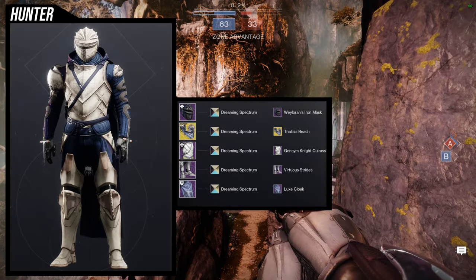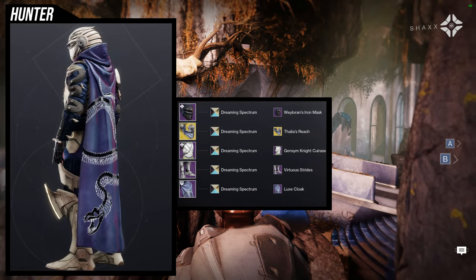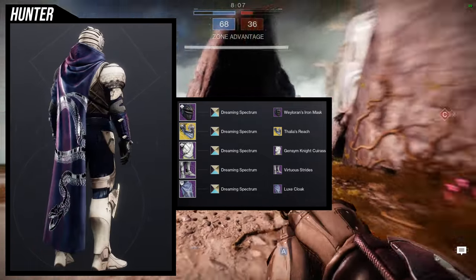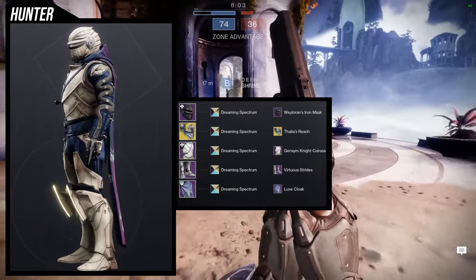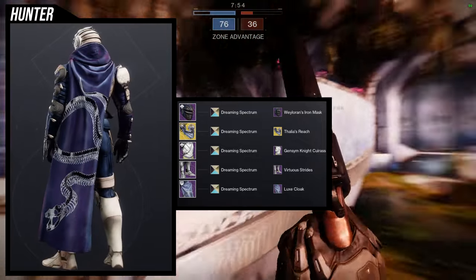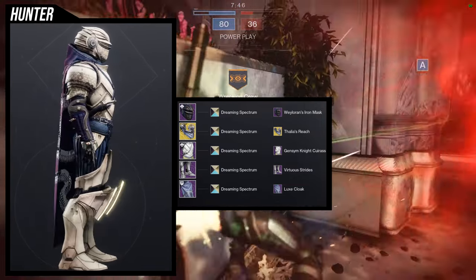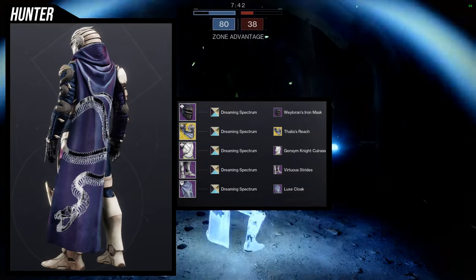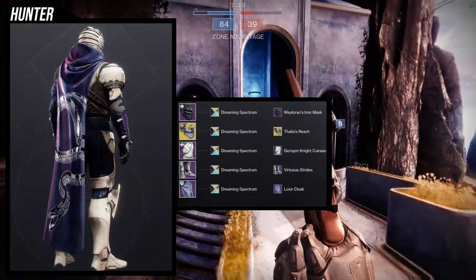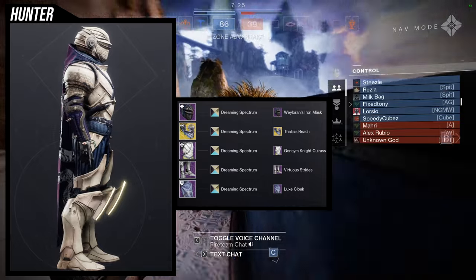For the next set we're using the Virtuous Strides. This is an old set I made a long time ago — the first three sets in this video are older ones. This one uses Way Lauren's Iron Mask for the helmet, Lyre's Handshake with Thalia's Reach ornament for the arms, Ginseng Knight Cuirass for the chest, and Deluxe Cloak. I was going for a knight look, which is why I combined the Way Lauren's Iron Mask with the Ginseng Knight Cuirass. For the shader I'm using Dreaming Spectrum — the arms actually take shaders differently, so the right side is blue and the left is more purple, but I think that's actually pretty cool.